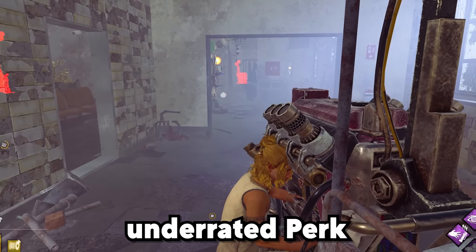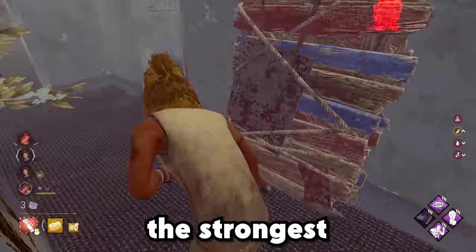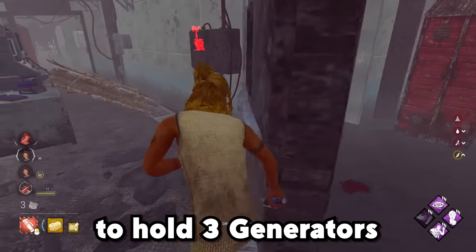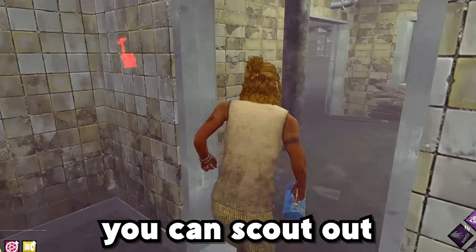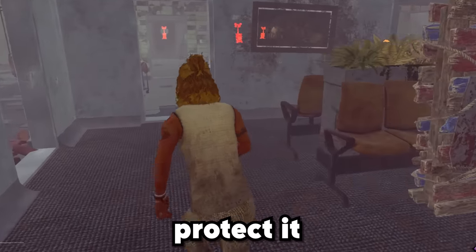This is currently the most underrated perk in Dead by Daylight. It's called Deja Vu and it counters the strongest killer strategy in the entire game: 3-genning, which is where the killer uses gen regression perks to hold 3 generators towards the end of the match to basically make it impossible for you to pop the gens. With Deja Vu, you can scout out the killer's 3-gen at the beginning of the match and get rid of it before he has a chance to protect it.